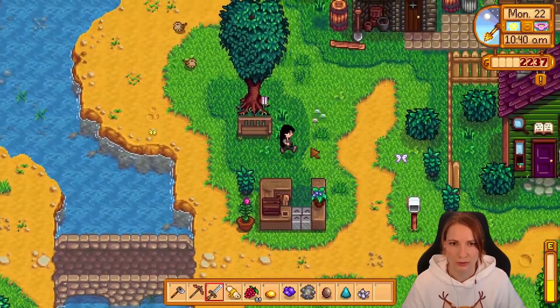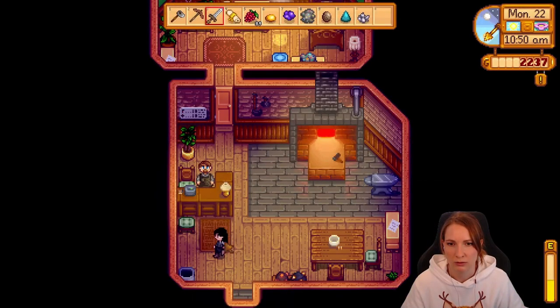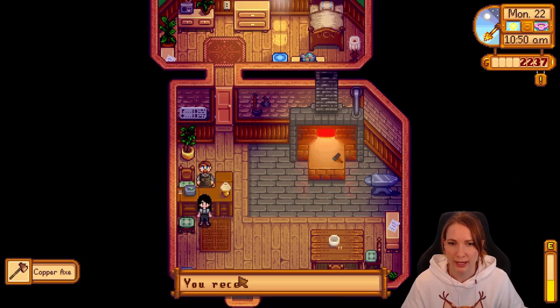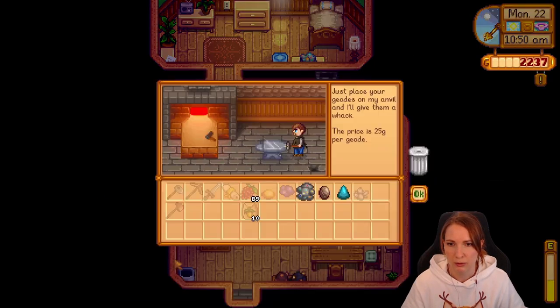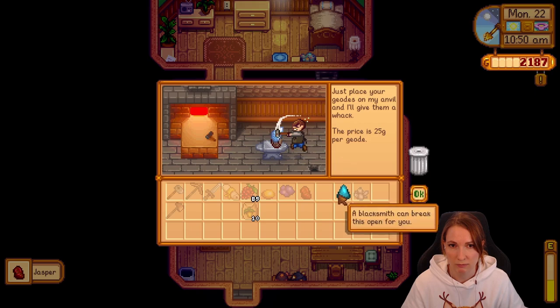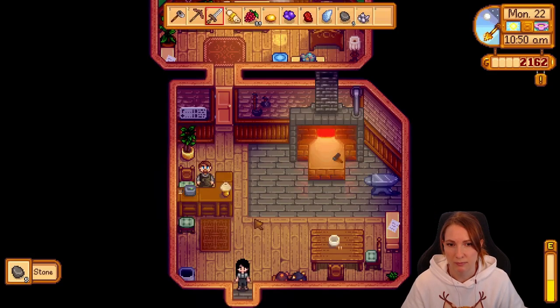I was gonna go here first in case we get more stuff we can give to Gunther. Thank you for the axe. Don't need you right now so I'm gonna put you there, and then I'm gonna process some geodes. Give me something good. Alright, I guess I'll take it. Don't think Gunther has that either — well, he definitely doesn't need that. Thanks for that.